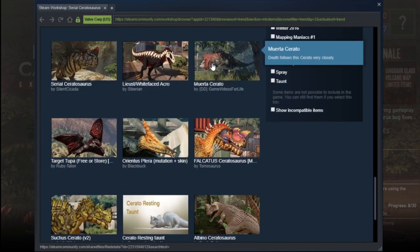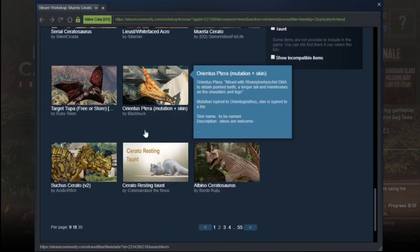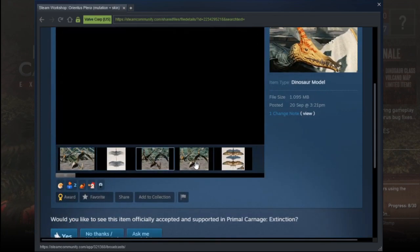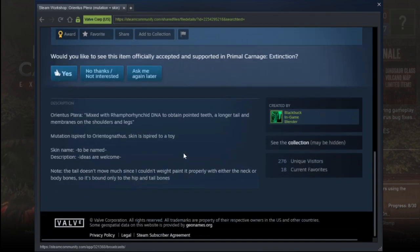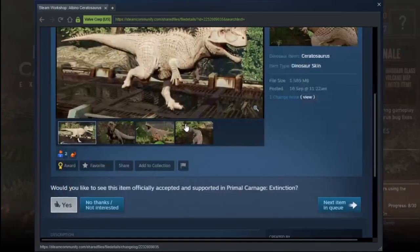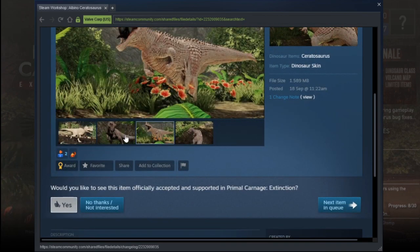Ruerta Cerato — okay, I like this skin because it reminds me of the Jurassic Part 3 Cerato. Another interesting mutation. Okay, this has to get added — I've already put my seal of approval on it because I have a heart for albino skins. I love them so much.